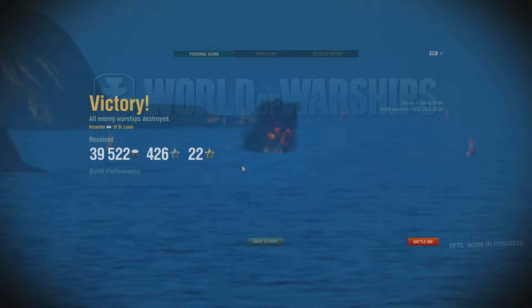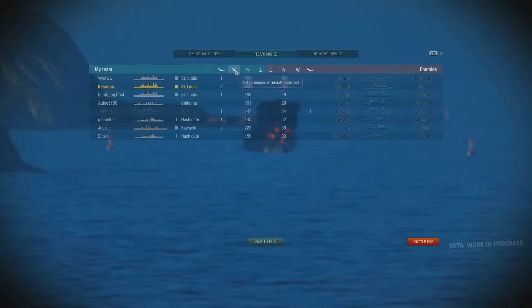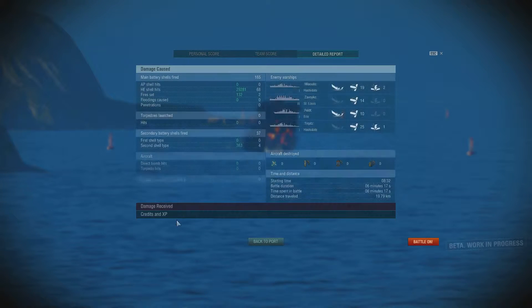And there he goes - he's dead. As you can see, my job isn't necessarily to engage enemy battleships specifically, but to engage enemy ships in general. If we look at our team score here, I actually got the most XP out of any ship - equaled the number of sinkings with our battleship and got 284 experience. That becomes 426 once my premium account is taken into consideration.